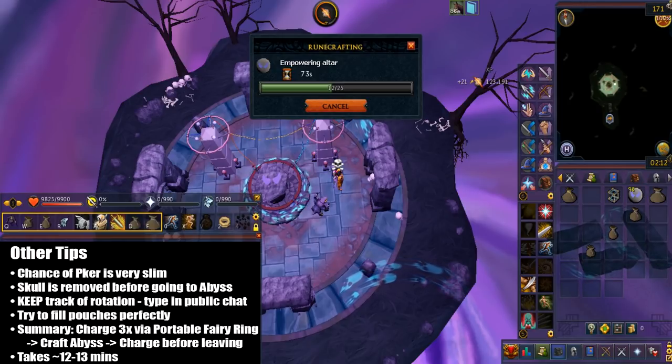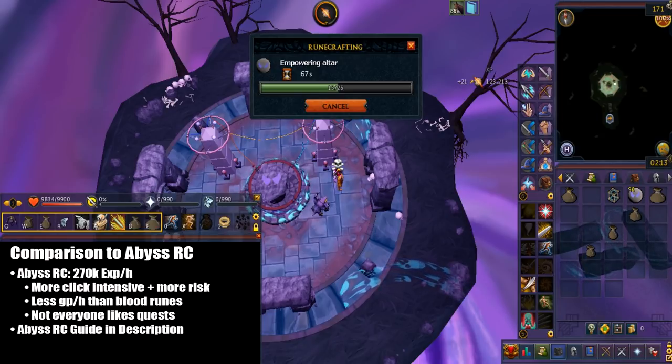By doing this entire rotation, it should take you around 12 to 13 minutes. For comparison, abyss runecrafting is around 270k XP per hour, and it's more click-intensive as well as more risky. The only issue with Soul Altar is that it's less GP per hour. Also, not everyone likes quests, which I understand if you prefer the abyss runecrafting method.